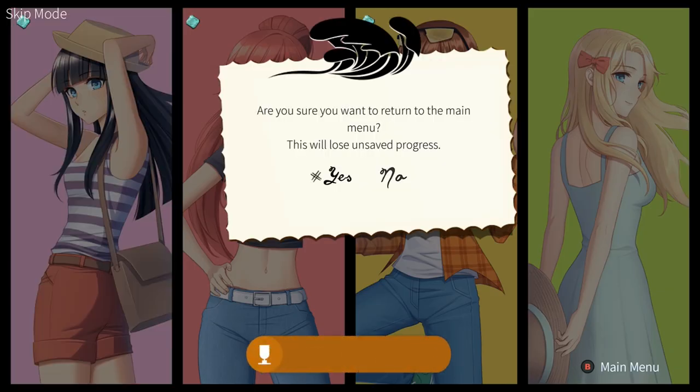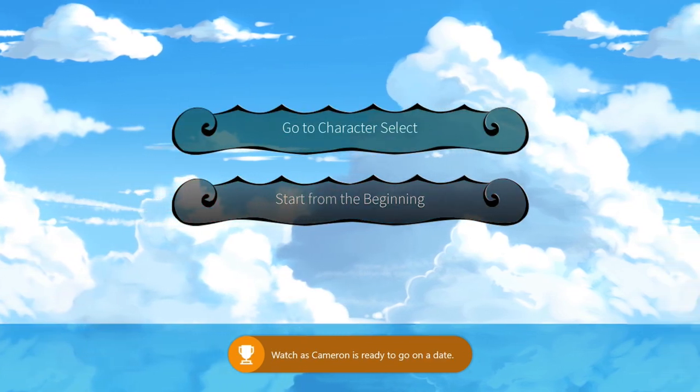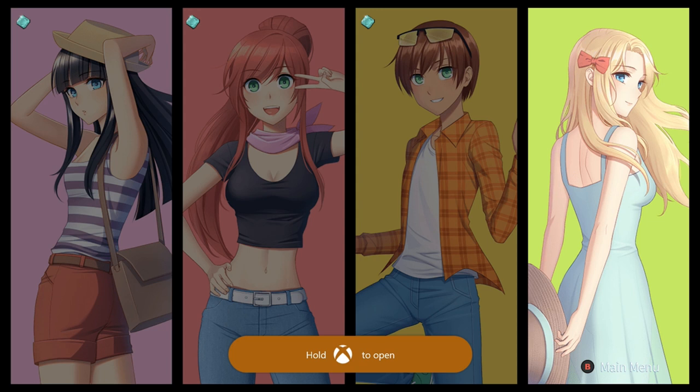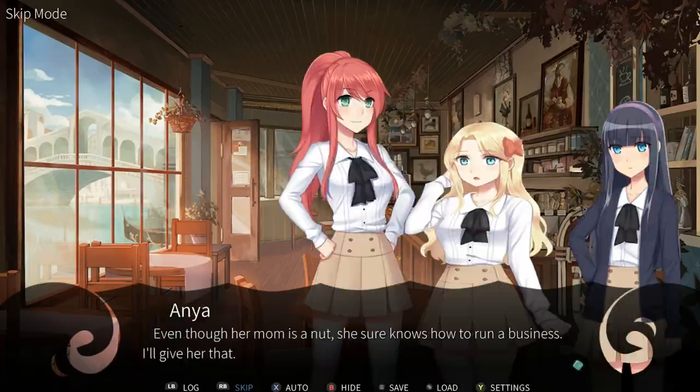Alright, and now we just have one more character left. Return to the main menu, go to character select, and choose the fourth and final character all the way over on the right side. After we finish this one we're going to unlock the little memory section, so go ahead and skip through this and I'll pick the commentary back up once we're done.